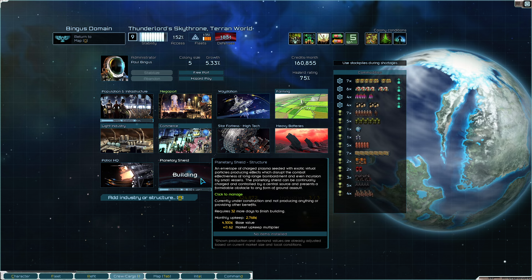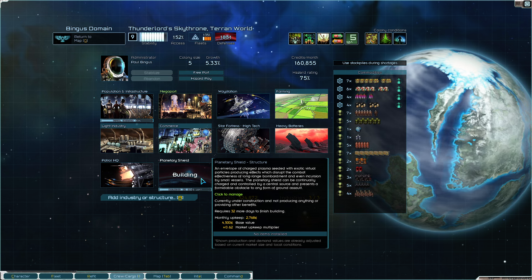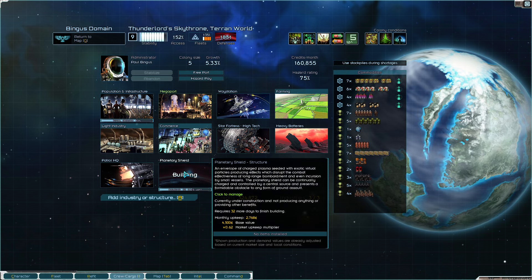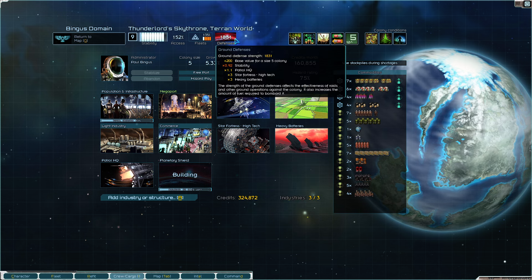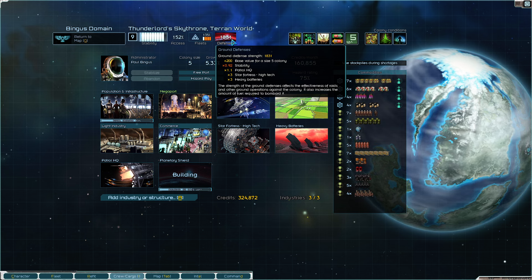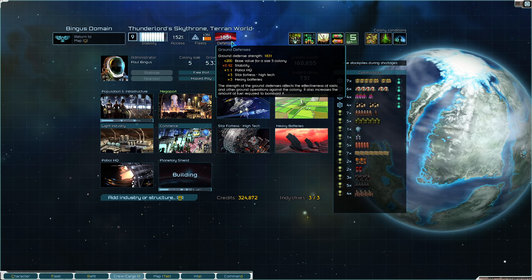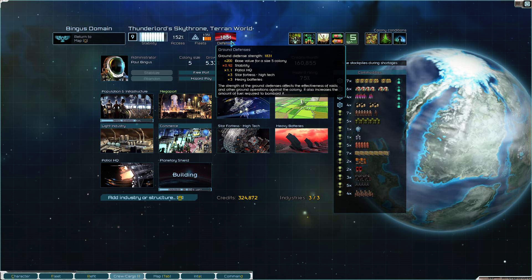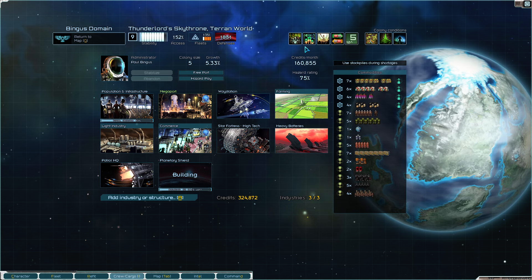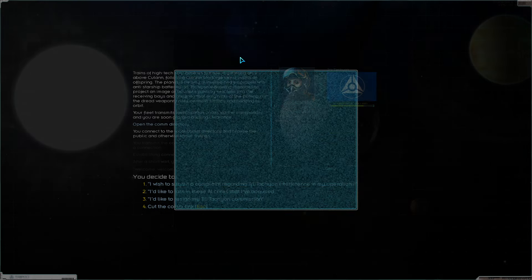We're also finishing the planetary shield. I wonder if that'll impact the calculation - it will triple our ground defenses. If they're deploying a fleet meant for 1800 defense and they get there and it's suddenly 5400, maybe they won't have enough fuel to actually do the saturation bombardment. Although that's being a bit optimistic.